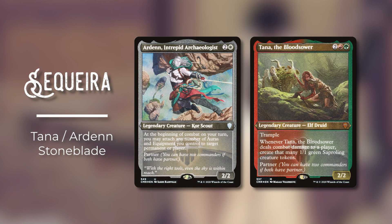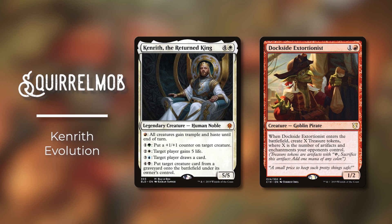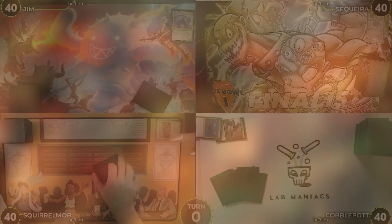Seketa is playing Tana/Ardenn Stoneblade, a creature combat focused deck. Cobblepot is playing Thrasios/Armix, a Razaketh list focused on incremental advantage. Finally, Squirrel Mob is playing Kenrith Evolution, a five-color good stuff deck that plays Thassa's Oracle and Demonic Consultation but focuses mostly on Dockside Extortionist combos. With that, let's get right into it.